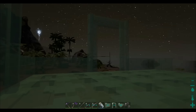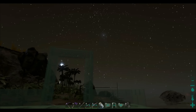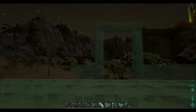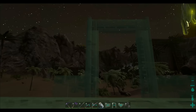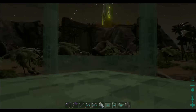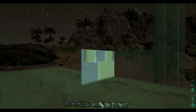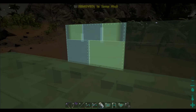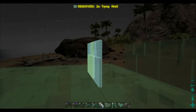I only wasted three bits of thatch. Instead of what I would have wasted — about 300 stone, 200 thatch, and some fibre — to place that. Whereas this time I don't have to. And you can literally build your whole entire base out of it, all laid out — apart from the actual gateways, obviously you won't need them.